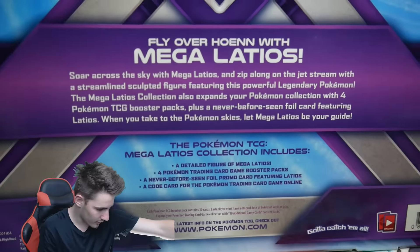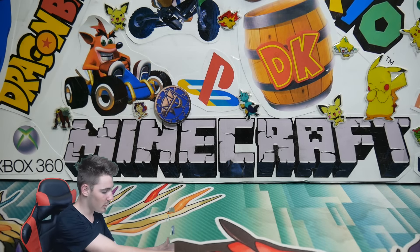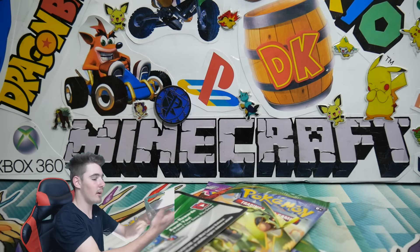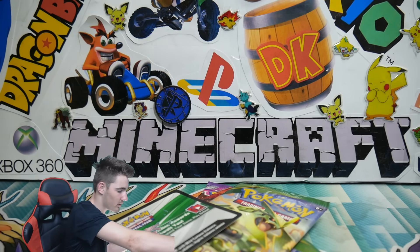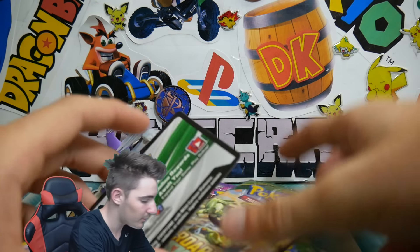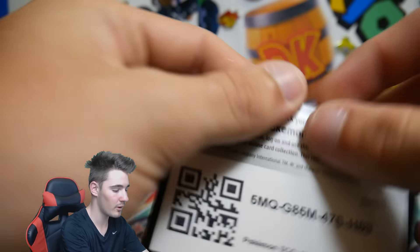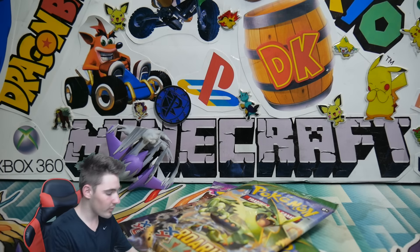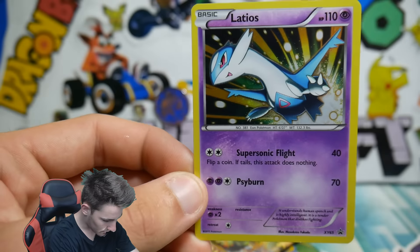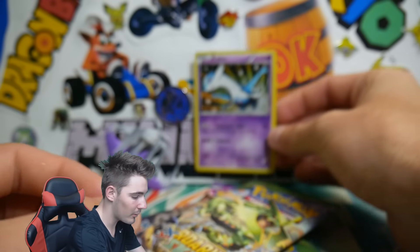If you guys want to read the back before I chuck it on the ground, there it is — make sure to pause and read through that if you're interested. Hopefully we are going for this Shaman. We are Shaman hunting because of the Roaring Skies. Let me know in the comments below what you guys get in that code because I'm not too sure what even comes in the codes.